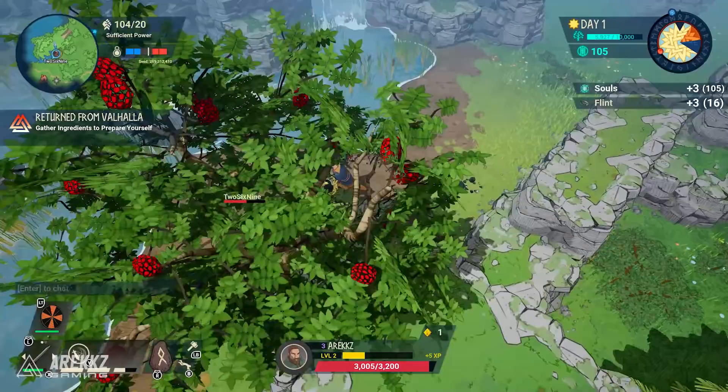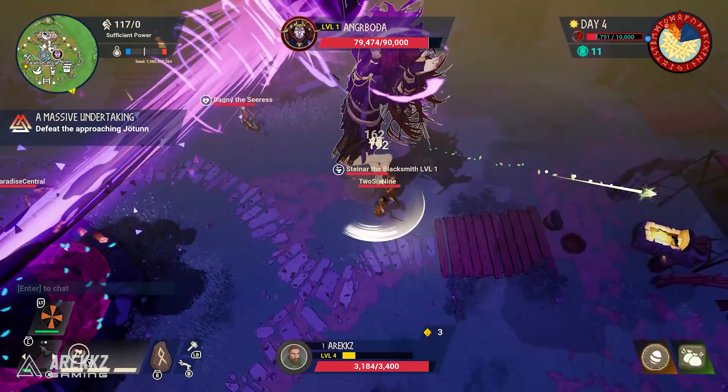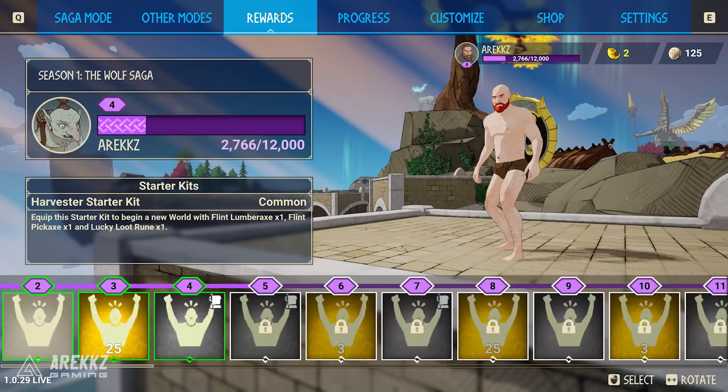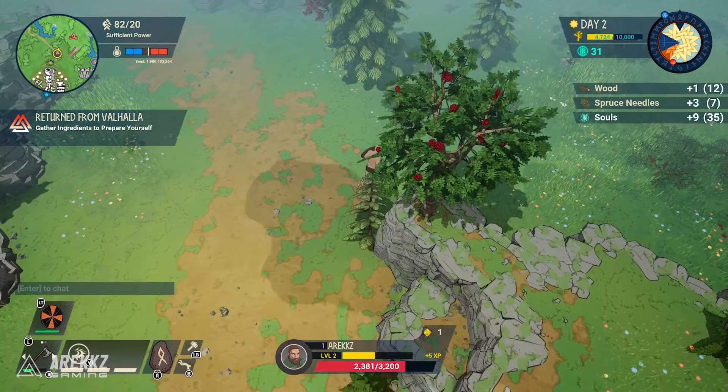Number two: check the challenges and rewards on the main menu. Your first run probably isn't going to go very well — you'll be caught off guard and before you know it the Jotnar will be at your doorstep. But thankfully even if you lose, you earn XP that persists outside of the game. When you level up and check the reward tab, the very first thing at level two is the harvester starter kit, which lets you begin your next saga with simple tools so you can cut trees and mine ore from the get-go.